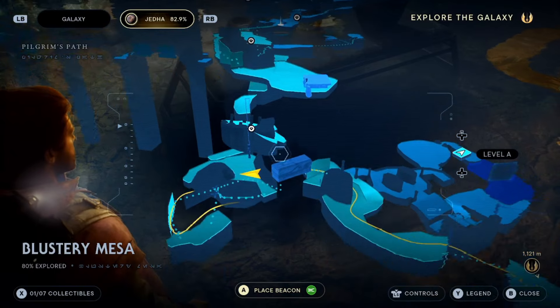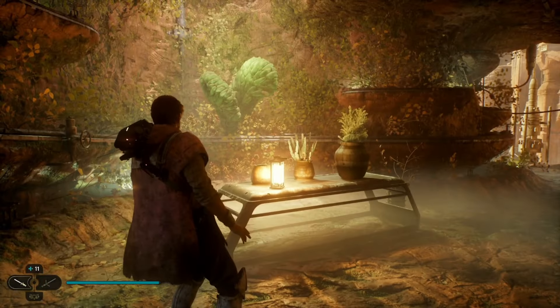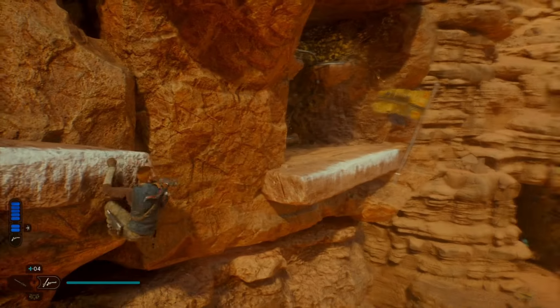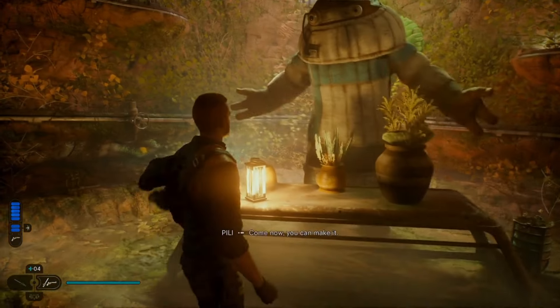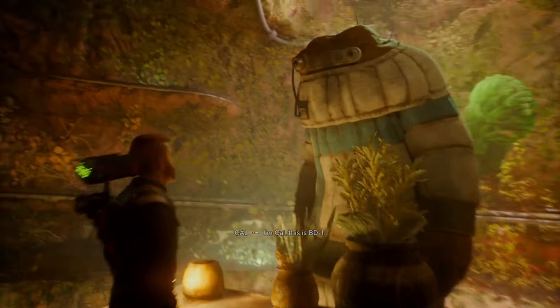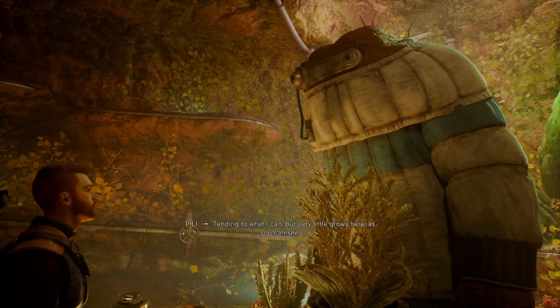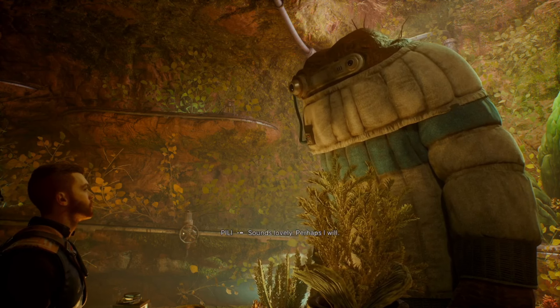The first thing we need is Pilly. She is in Jada in the Blustery Mesa. You have to pass her along the main storyline during the second time you come to Jada. She is missable if you never talk to her, but you will come through here, so just make sure that you talk to Pilly to recruit her. We need her to basically work with her to upgrade the garden on top of the cantina.